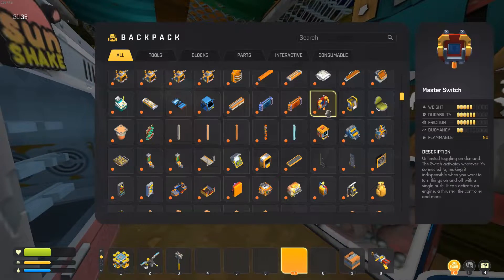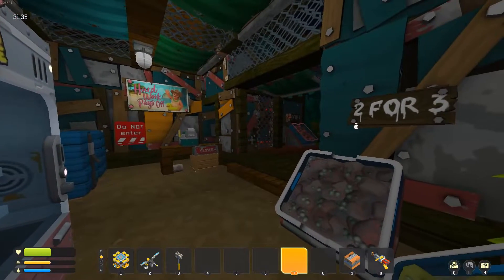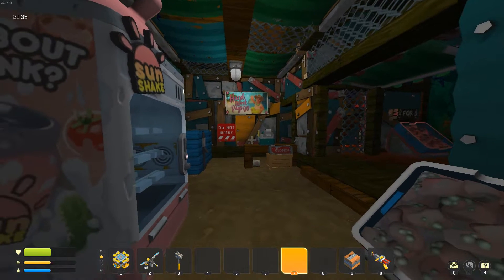I'm going to show you guys how you can get the creative inventory, as well as some other commands you can use in Scrap Mechanics Survival Mode.